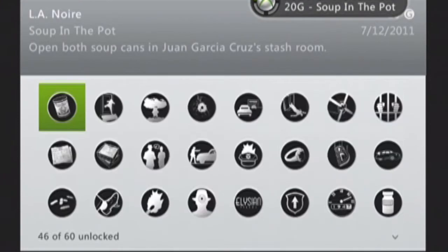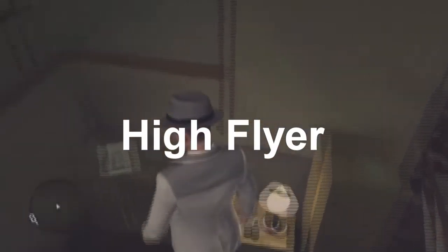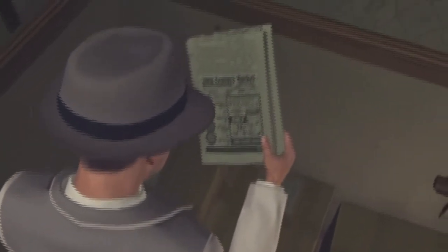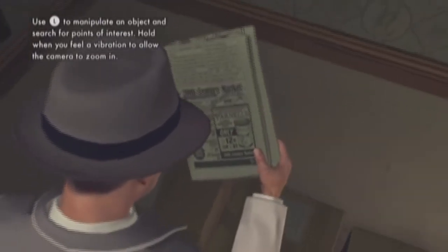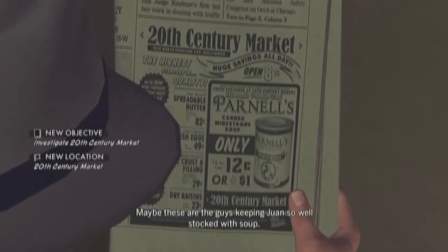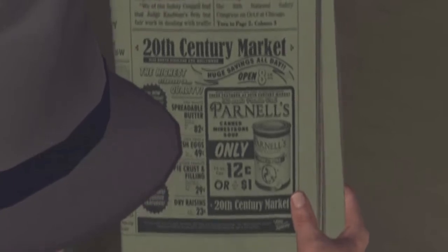The third achievement is 'Hi Flyer.' Back at the house, come over to the bedroom and there will be a newspaper flyer right there. This flyer shows the 20th Century Market. You need to find this flyer and then proceed straight to the 20th Century Market — that will tell you where to go.